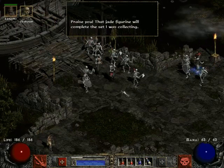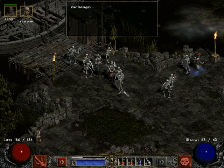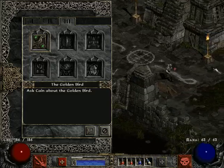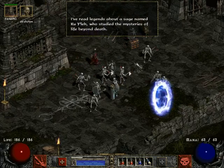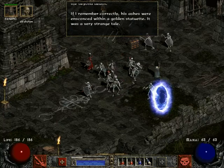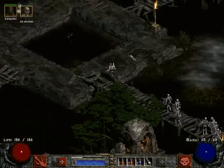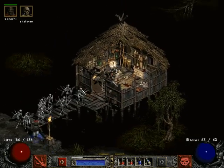He gave us the jade figurine — 'I've had the statuette of a golden bird for years, but I consider it a fair exchange.' So he gave us this other thing, the golden bird, which also makes the same noise. This is the Horadric Cube. We talked to Cain: 'I've read legends about a sage named Kuile who studied the mysteries of life beyond death — his ashes were ensconced within a golden statuette.' And for no reason, that means we want to talk to someone we haven't met yet — Alcor. Act 3 is just overloaded with excellent NPCs.